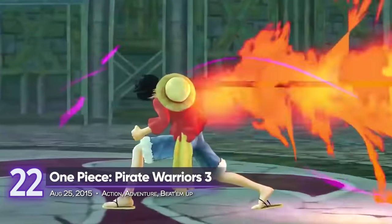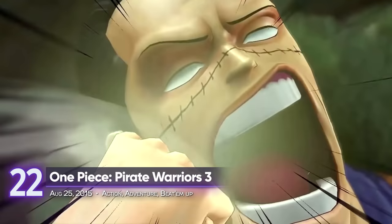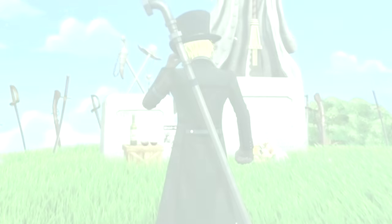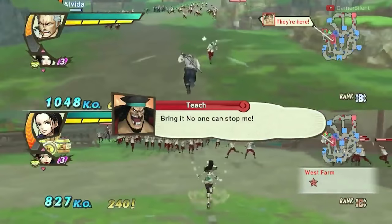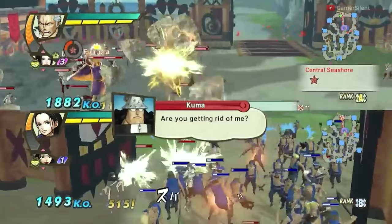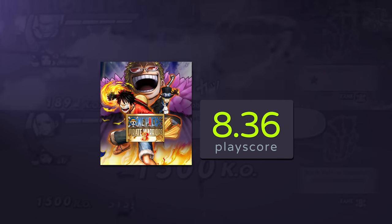22. One Piece Pirate Warriors 3. Friendship and teamwork are necessary for every shounen anime, and this critically acclaimed video game adaptation of Eiichiro Oda's masterpiece knows what's up. Pirate Warriors 3 lets you team up with a friend in almost all missions. Select from a wide variety of iconic One Piece characters and duke it out in epic high-seas action. A playscore of 8.36.